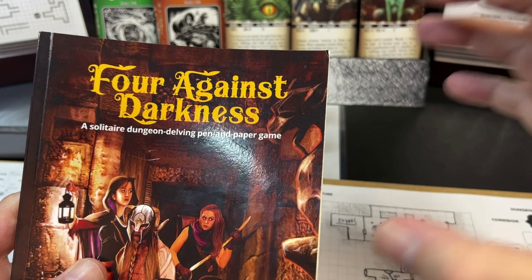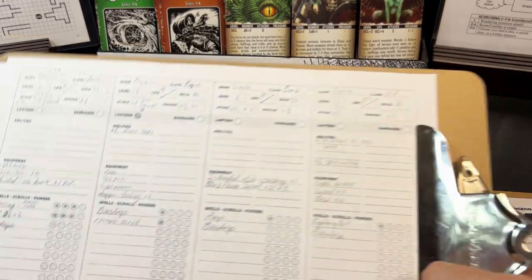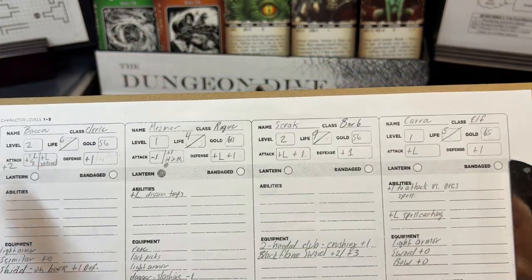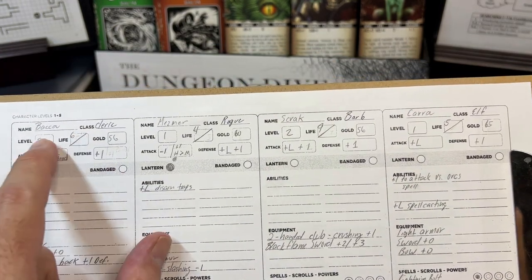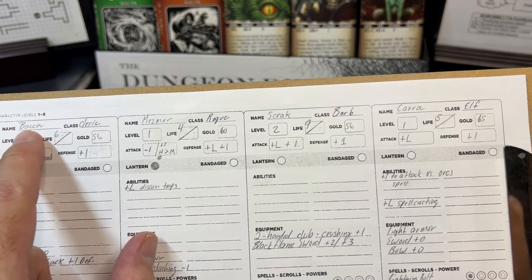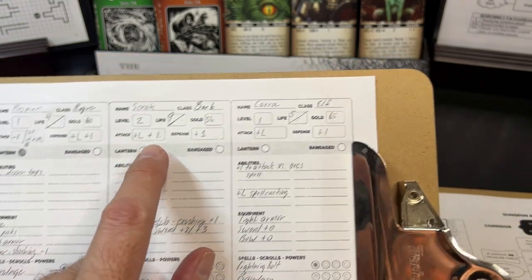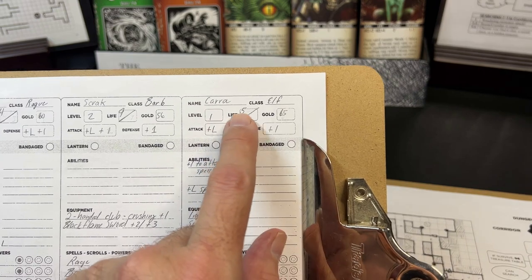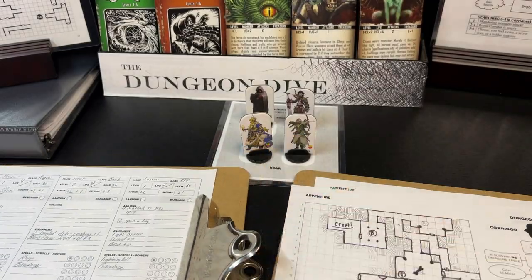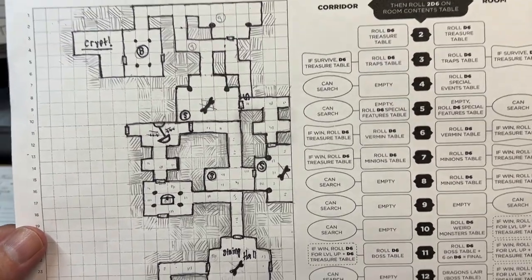I wanted to keep that part simple while adding elements from other expansions. Right now my party consists — after going through one dungeon — of a level two cleric named Abaka, a level one rogue named Mesmer, a level two barbarian named Scrack, and a level one elf named Cara. Those are my four characters, and this is the map of the adventure I just finished.